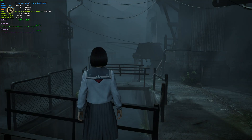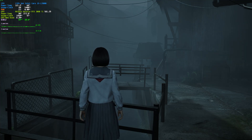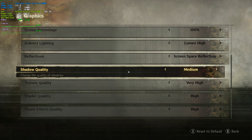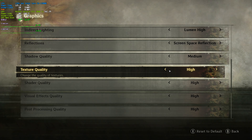Texture quality has basically no impact on performance. From Low all the way through Very High, it's a free quality boost without changing your FPS at all. The only thing this affects is VRAM usage. If you have a GPU well above 8 GB of VRAM, leave it on Very High. High if you're around 8 GB, Medium if you're around 6–8 GB, and Low if you're below that. I've got 12 GB of VRAM so I can comfortably leave this on Very High. As long as the game isn't using all your VRAM, you shouldn't see any FPS impact at all.